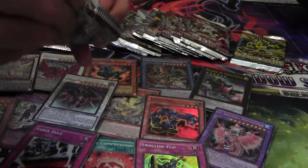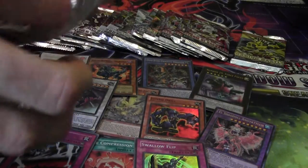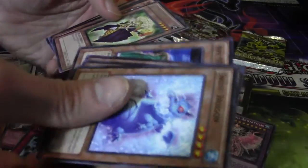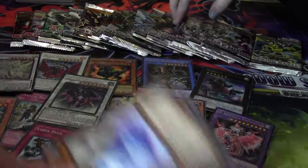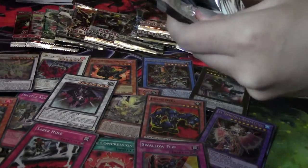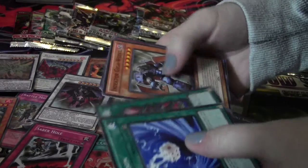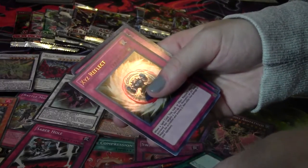I'm gonna go with Abyss Rising — first edition Abyss Rising. Ape Magician — popcorn, or rare. Which one do I want to open? We'll do Order of Chaos. In Jitsu Art of something — whoa, ultra rare!